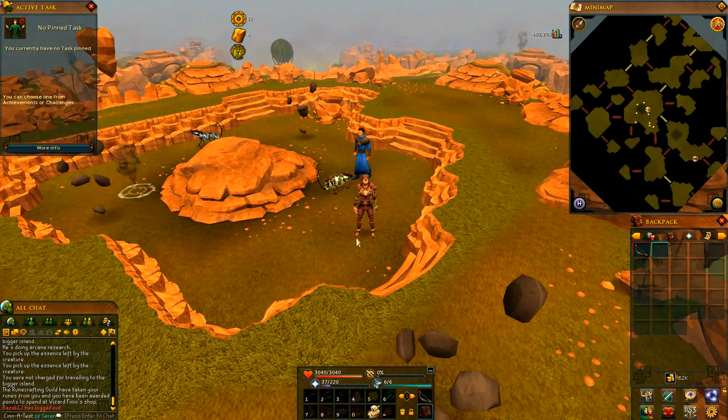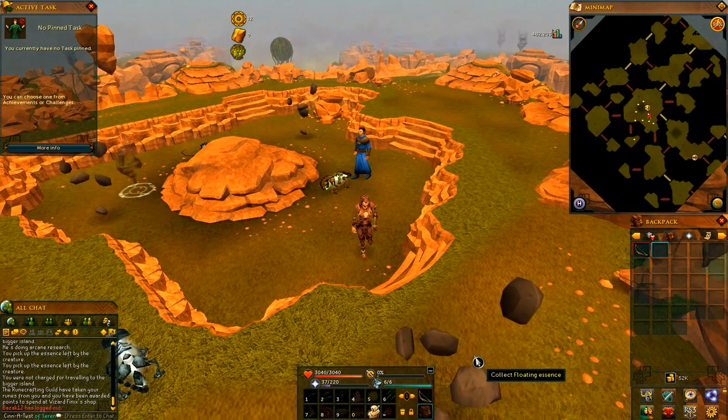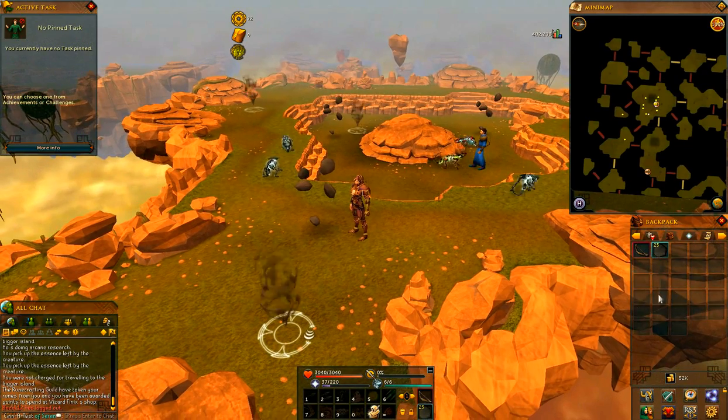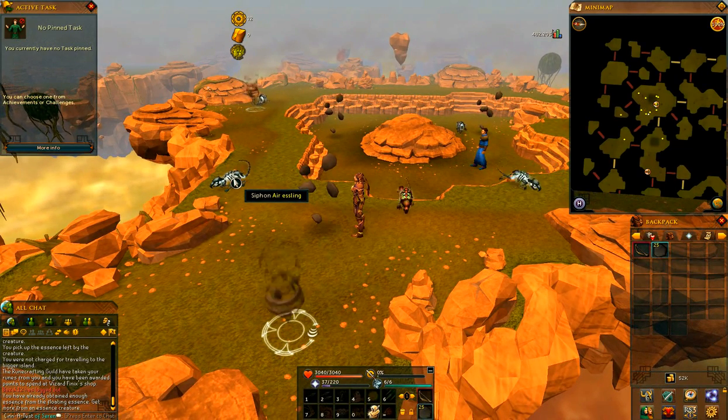It's pretty simple to be honest. You collect — not items — but rune essence from the floating essence over here. Simple as that. You grab a handful, grab a few handfuls to be honest. Okay, I already have enough.